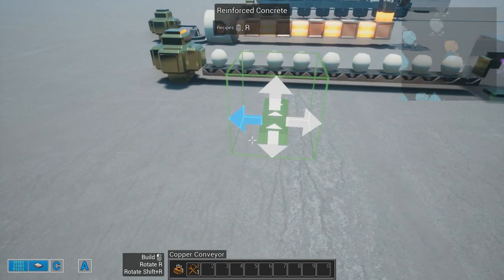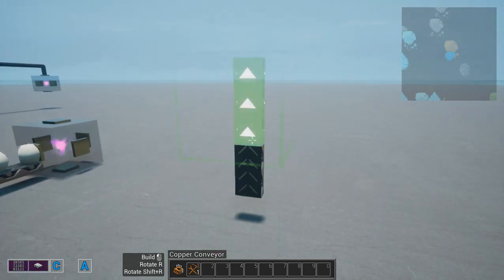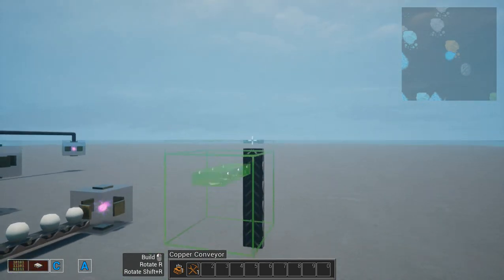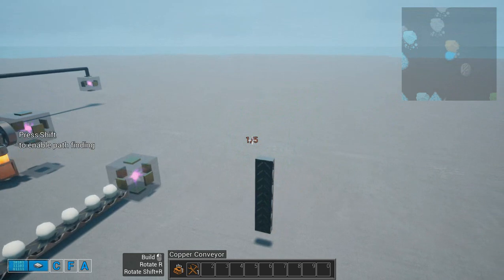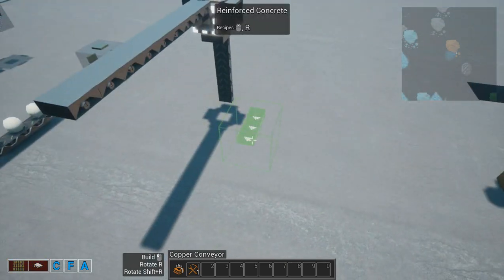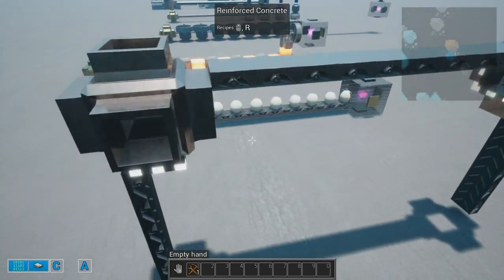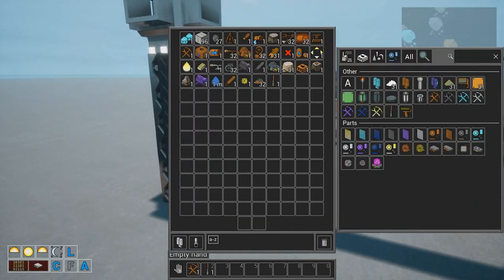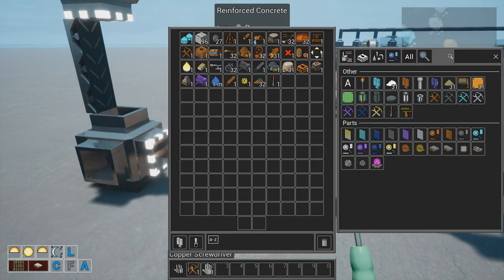You can have it in a straight line as you can see here. You can also make it go up, or even go kind of upside down. As long as it is connected to the conveyor, everything can be changed. And if you have a screwdriver, you can change the orientation later on, just like so.